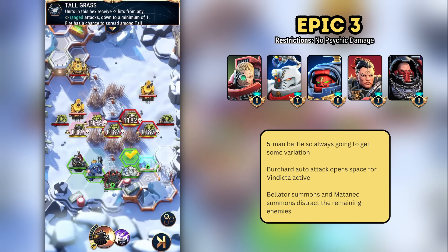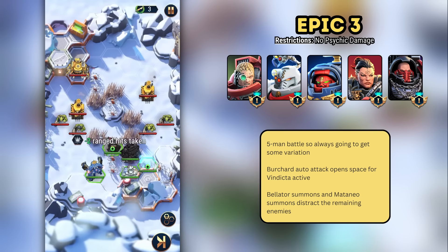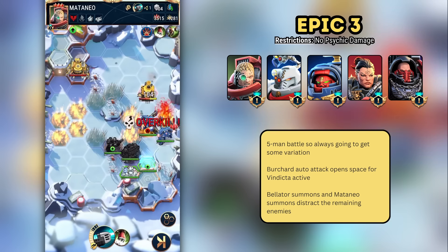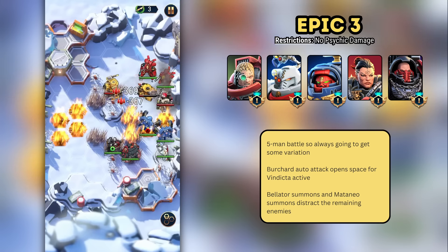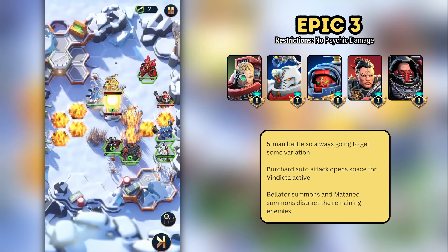As I've said before, the five-man levels and solutions aren't particularly elegant. I'm showing my Epic Three solution on screen for what it's worth. I use Burchard to free up the middle hexes and allow Vindicta to use her active to clear both flanks. After that, I use summons to keep the enemy distracted and finish the battle. Be mindful of the Storm Boys that will come in and likely target your more fragile units.